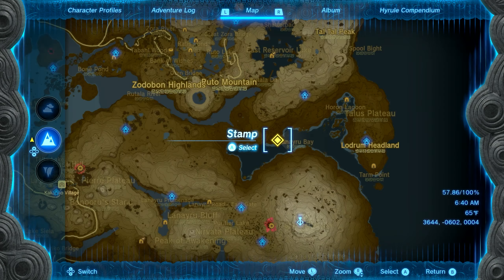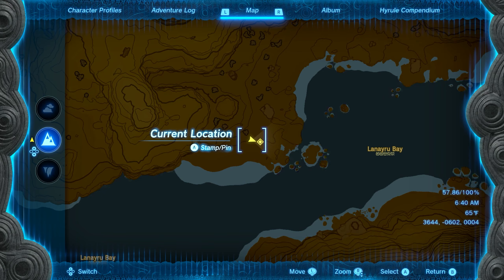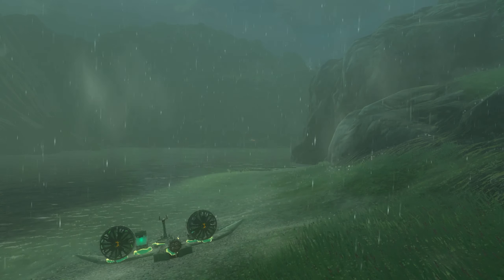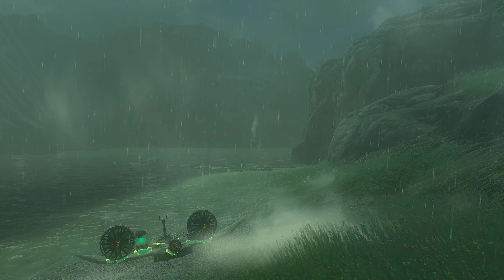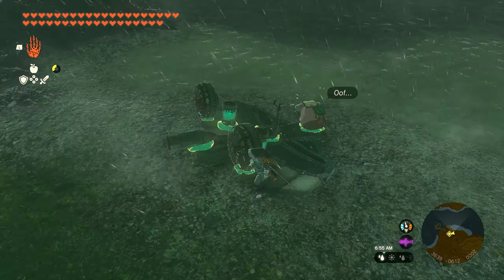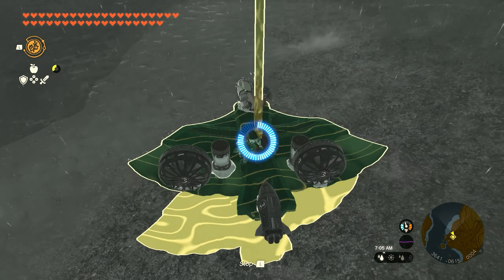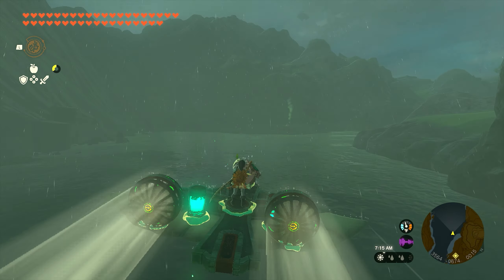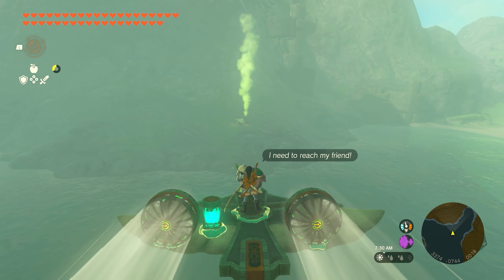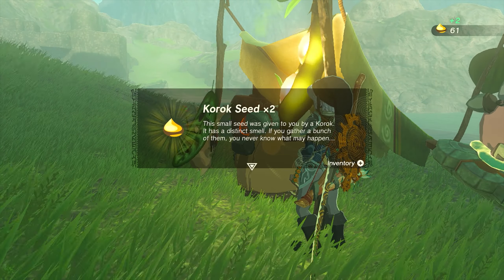Numbers fifty-eight and fifty-nine are going to be found together down by the Lanayru Bay. Once you make it over here, you'll find our little Korok buddy looking for his friend. We need to take him a little bit further down the beach and on the other side of the bay. You can make a boat or an airplane — as always, I think an airplane is the easiest way to go. Use recall on this thing to get in the sky and fly our way across to the campsite on the land right across on the other side of the bay. Drop them off and get our next two seeds.